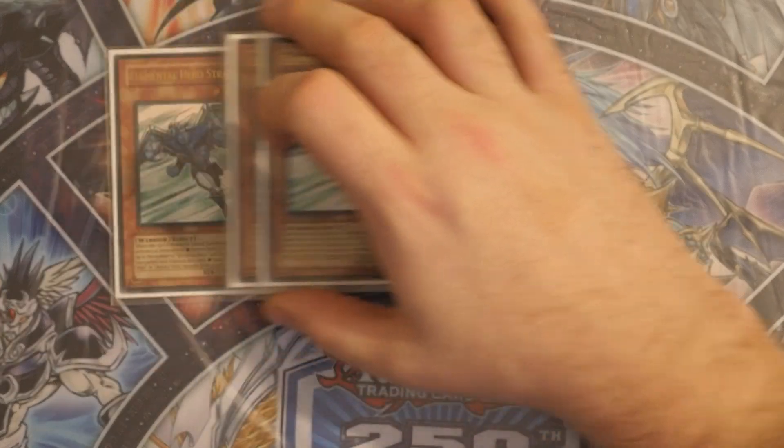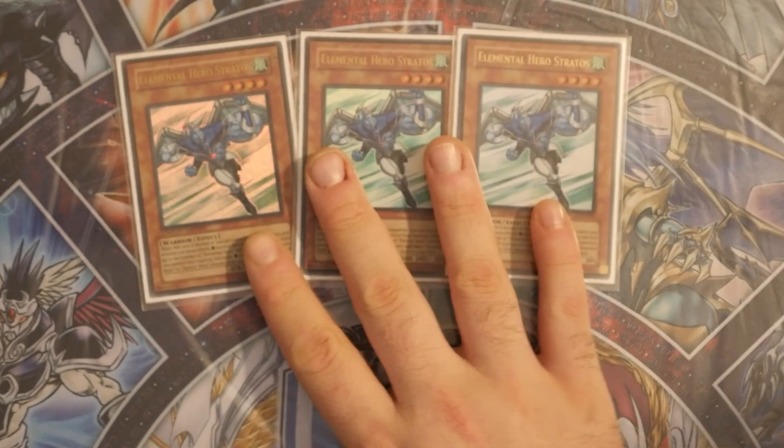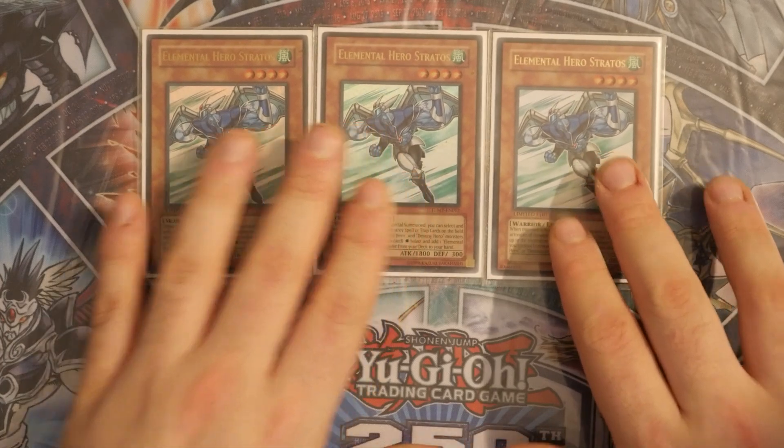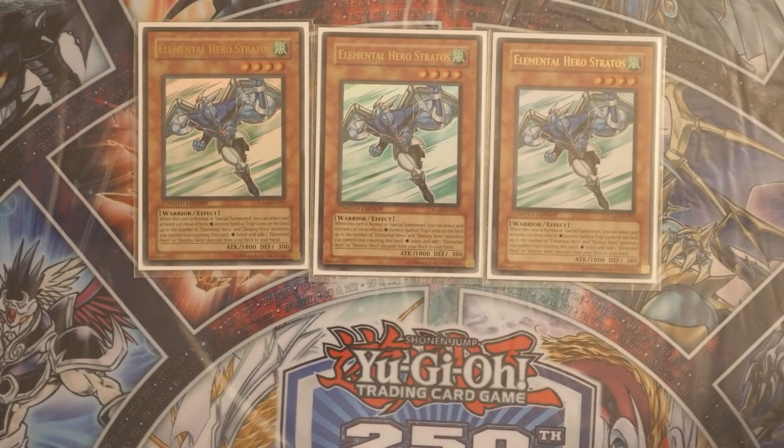We start off with the Elemental Heroes and we are going with three Elemental Hero Stratos. Pretty straightforward and simple on this one — deal with back rows, search your deck out, not hard once per turn. This is your Mac Daddy.